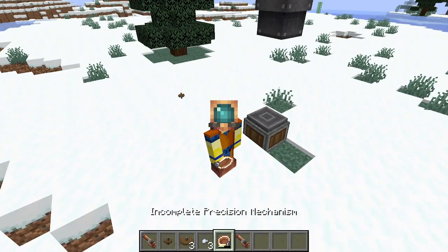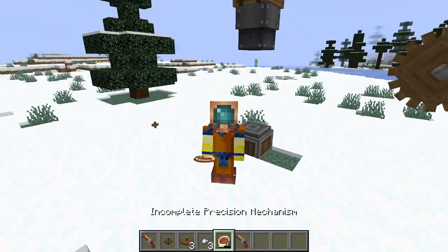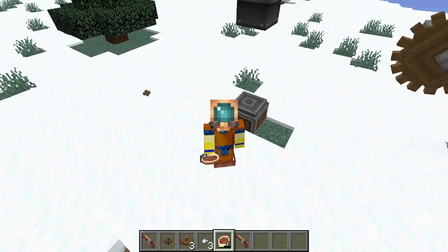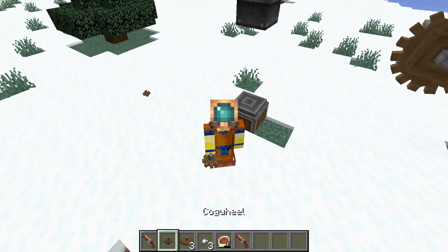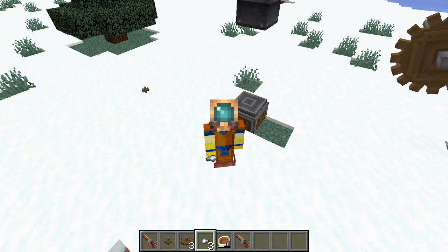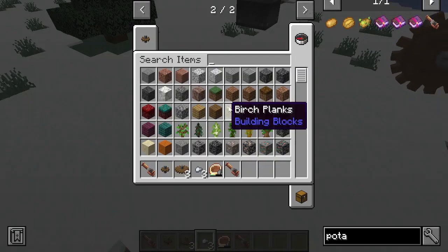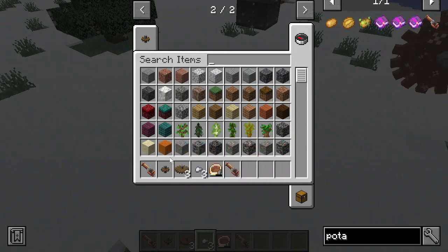Welcome. We are going to show you how to make the precision mechanism - right now it's incomplete, we shall get it all started. All you're going to need is a large cogwheel, a small cogwheel, and an iron nugget. Make sure you have five of each: five large cogwheels, five iron nuggets, five small cogwheels.